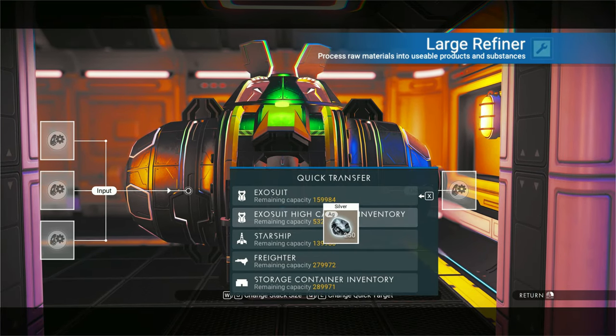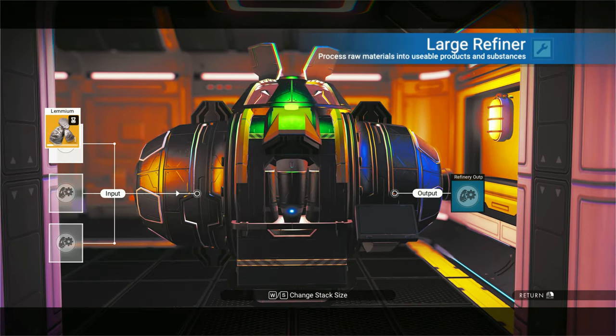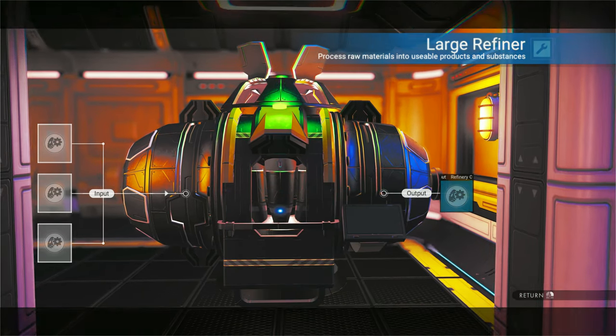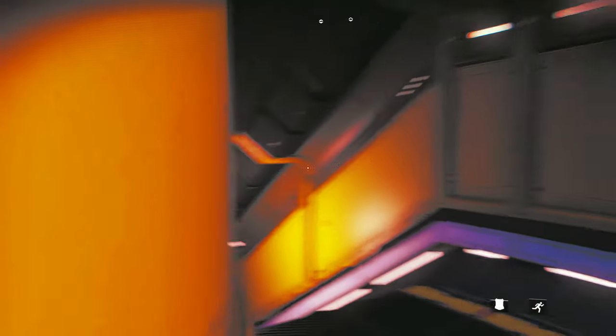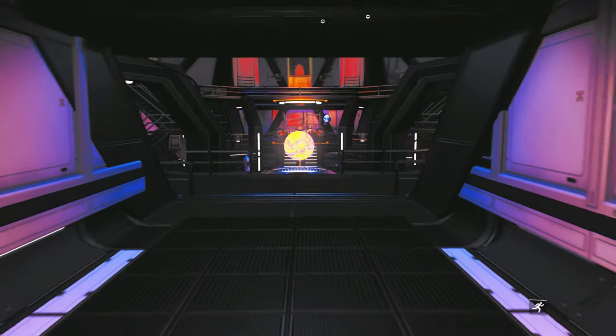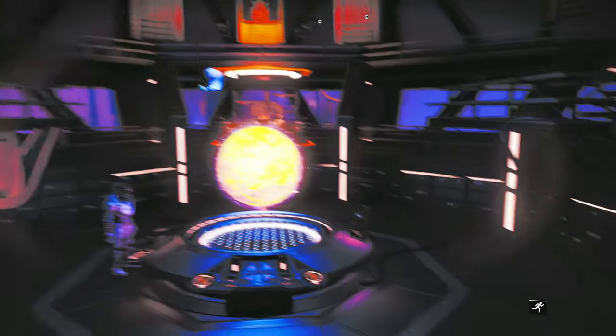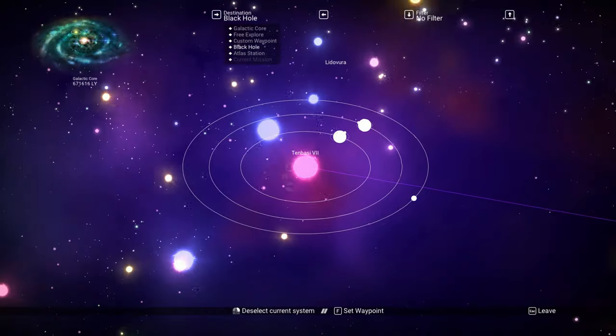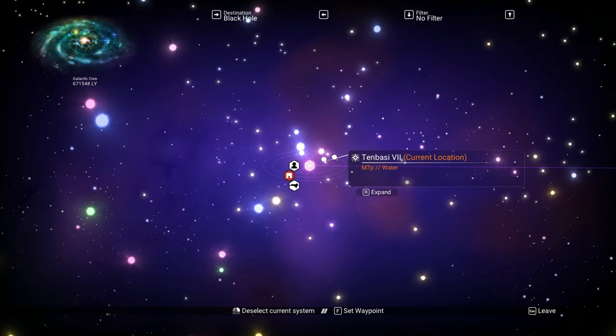We're going to make some silver. Now we're going to make some gold. Now that we're all resourced up and inventory straightened, let's get out of this magnetic sphere and find ourselves a nice, wealthy system to travel to.